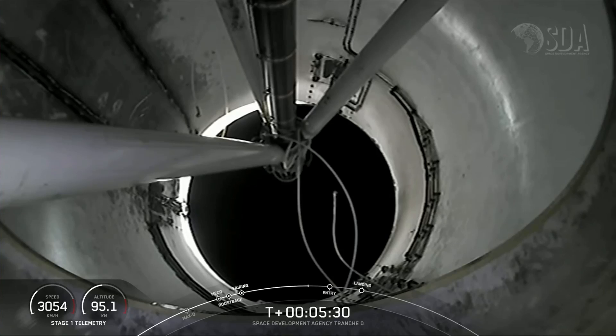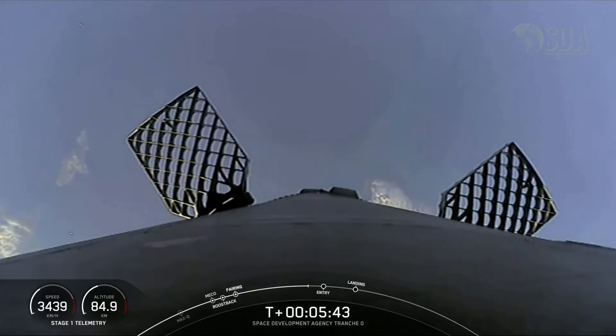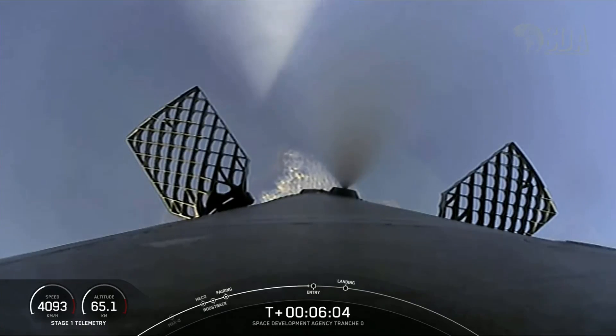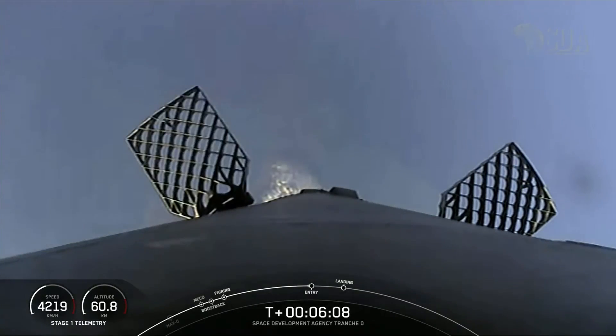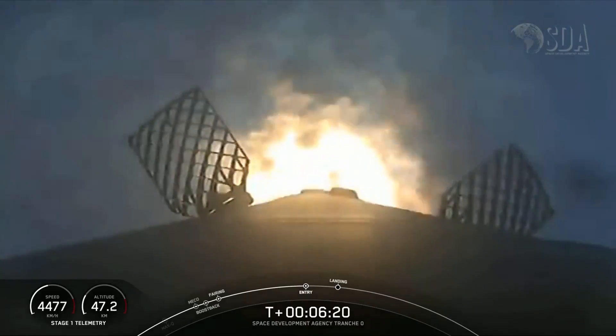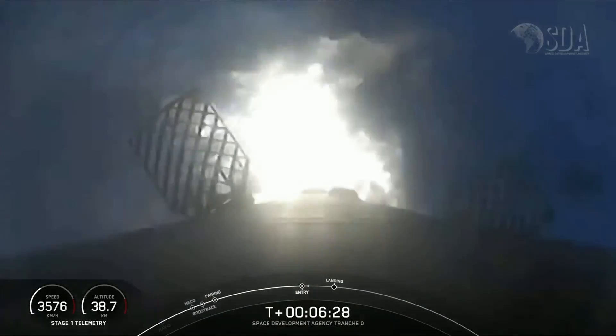We are now coming up on the second burn on our first stage vehicle, which is the entry burn — just about 30 seconds away. The entry burn is where we light up three of the nine engines on the first stage vehicle, and that helps to slow the stage down as it reenters the upper parts of the Earth's atmosphere. What you're seeing on your screen is an awesome view looking from the first stage vehicle. You may see some white puffs on your screen — that is nitrogen gas from our attitude control systems that helps to orient the vehicle. The entry burn has begun; we've reignited three of nine M1D engines. This burn is just about 20 seconds.